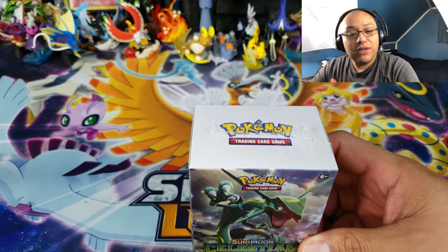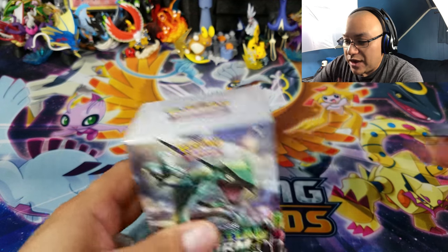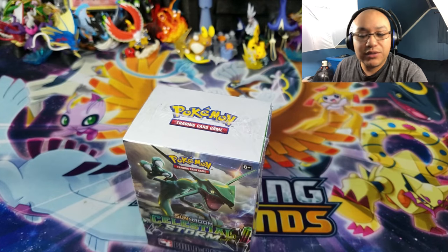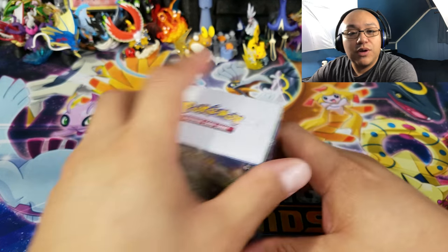Before I open, I want to let you know that the code card winners are going to be in the description box below. If you happen to see your name there, all you have to do is get a hold of me on my social media — all the links will be provided in the description box and on the screen.